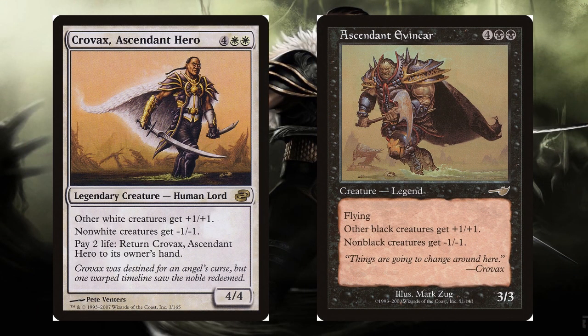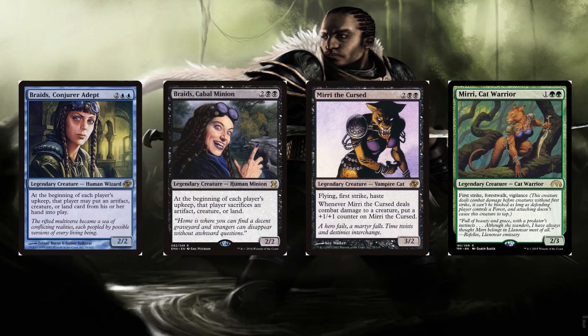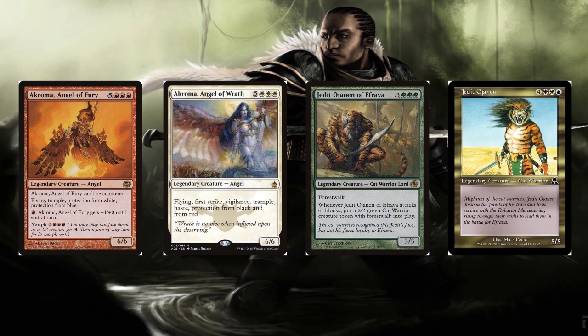The Alternate Legendary Creatures were creatures that were an alternate version of some of Magic's past characters. This includes Crovax, Ascended Hero, which was based on the Ascendant Evincar; Braids, Conjurer Adept, which was based on Braids, Cabal Minion; Mirri the Cursed, with the original card being Mirri, Cat Warrior; Akroma Angel of Fury, with the previous printing being Akroma Angel of Wrath; and Jedit, which was based on the Legends card of the same name.